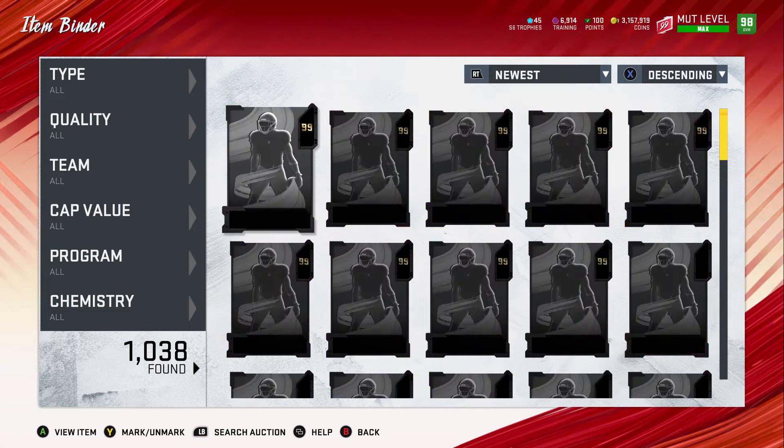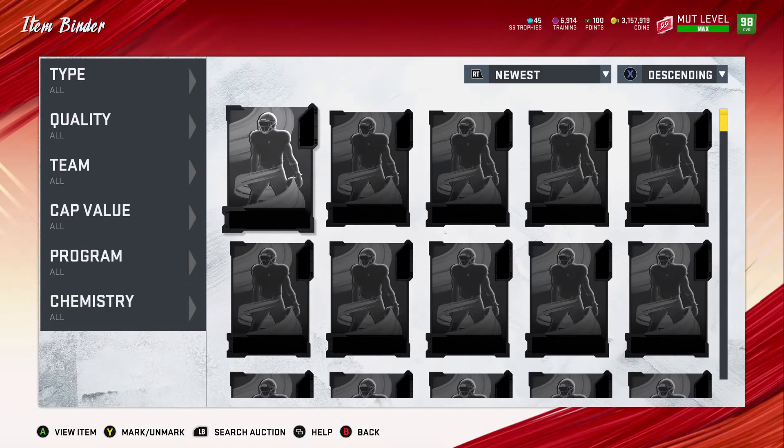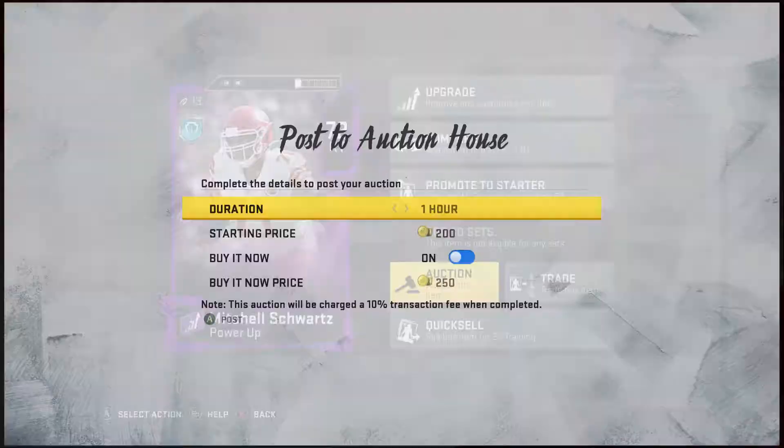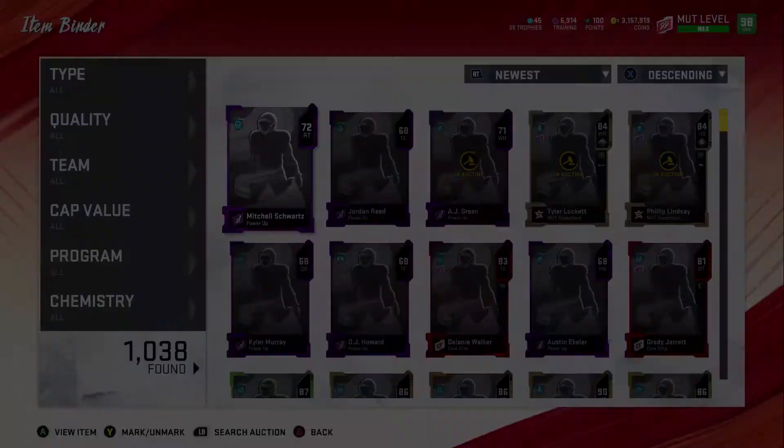If a new power up card has a new card out, chances are it's going for a decent amount and you'll at least break even. If you hit a Cam or a Lamar, you're set. Jordan Reed is going for about 700 coins. Basically this is the low coin method — I'm going to keep doing it just so you have a feel for it a little longer.